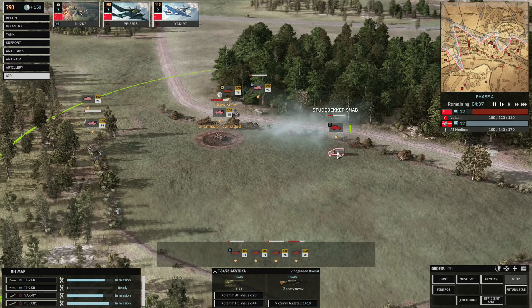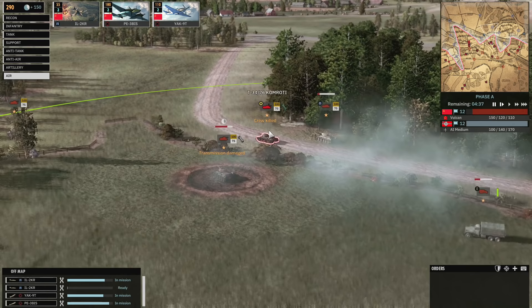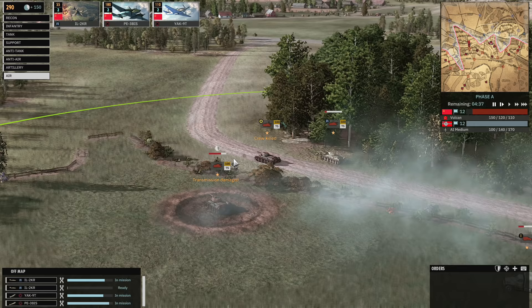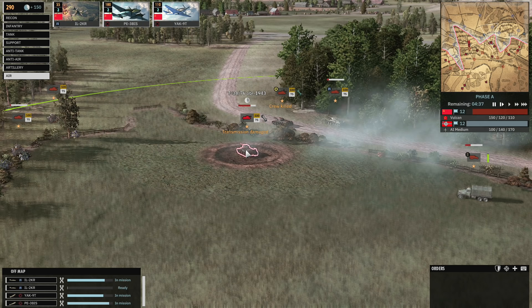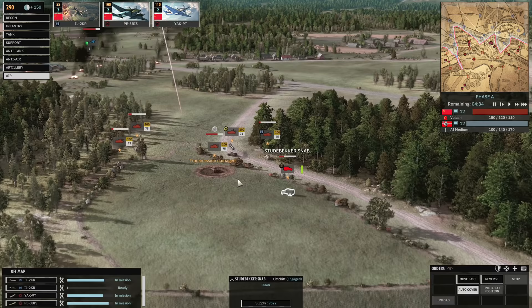My supply has arrived, and when it's actively fixing something you'll see a blue spanner icon nearby. After a while the T-34-76 will have its crew replenished and be ready to go again. The transmission-damaged T-34-76 is not being fixed because it's currently in combat. Supply trucks will fix and resupply ammunition for anything in range as long as they are not falling back themselves — supply is especially useful for resupplying artillery.